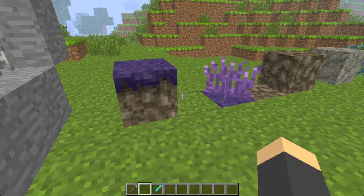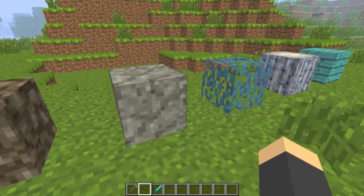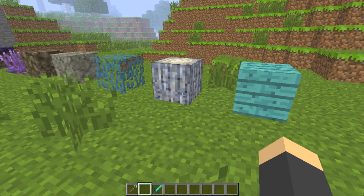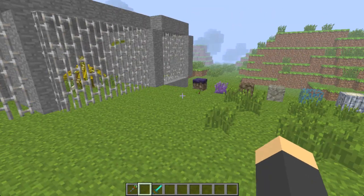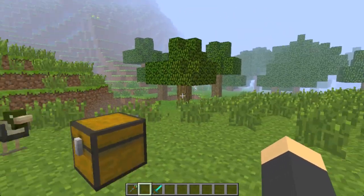Just to show out of context real quick: the grass — both on a block and off — the dirt, the stone, the leaves, and the wood. It's pretty cool. All of those are found in the Wyvern Lair biome, which you can get to by crafting the Wyvern Portal Staff.